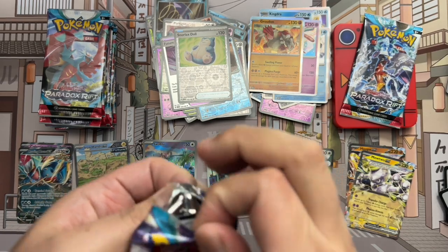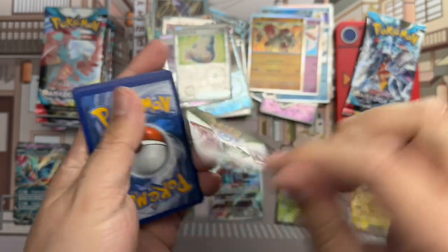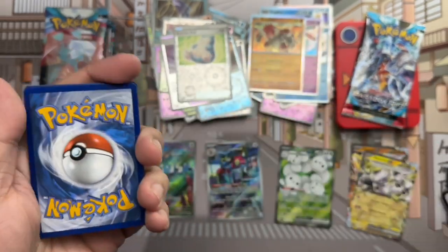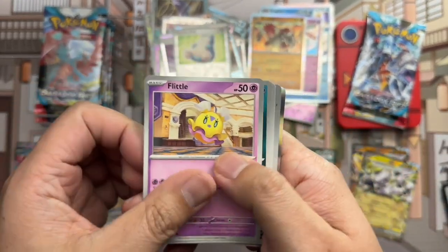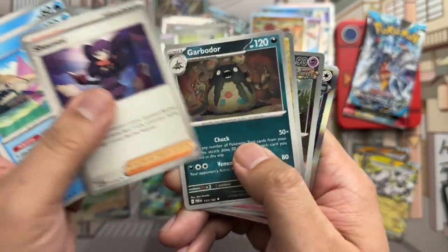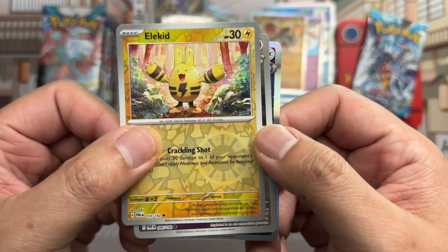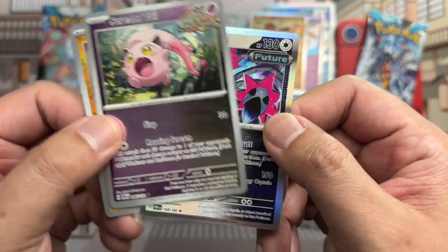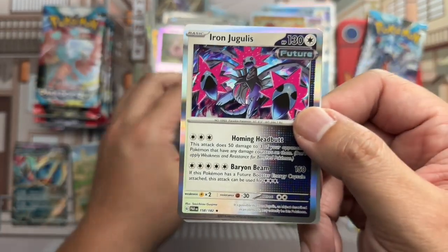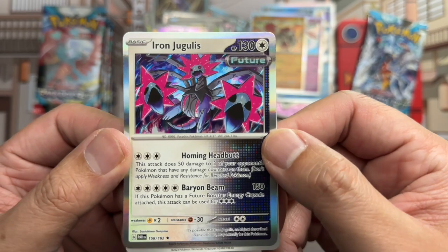Coat card. Flittle, Trubbish, Gimmighoul, Wigglet, Valusra, Shuppet, Garbodor. Moving on to Eelektross reverse, Scream Tail reverse.